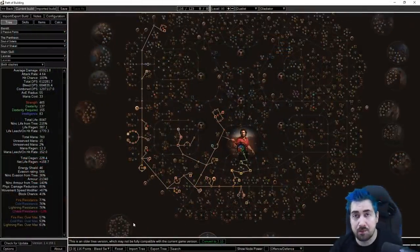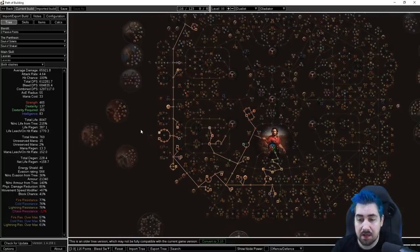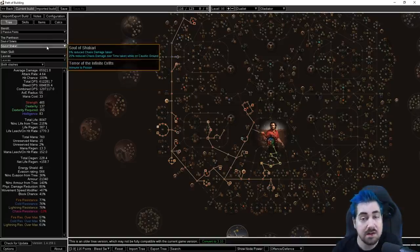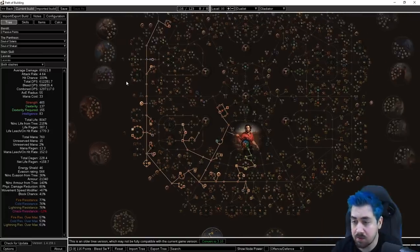So this is Path of Building and we use it in a special way, like way more than most streamers do. There are download instructions for Path of Building in the description. I'm using a separate branch as well — it's a lot more up to date and has some extra special things like actual impale calculations and Pantheon support. So if you're wondering why mine looks different than the default Path of Building, that is why. It's definitely worth getting P.O.B.